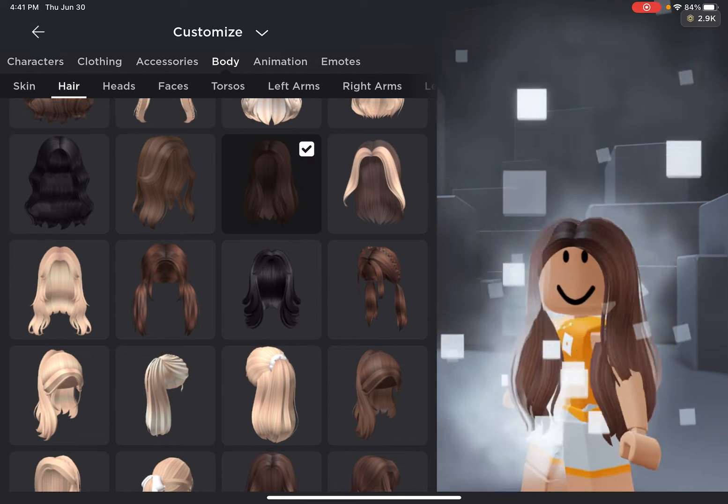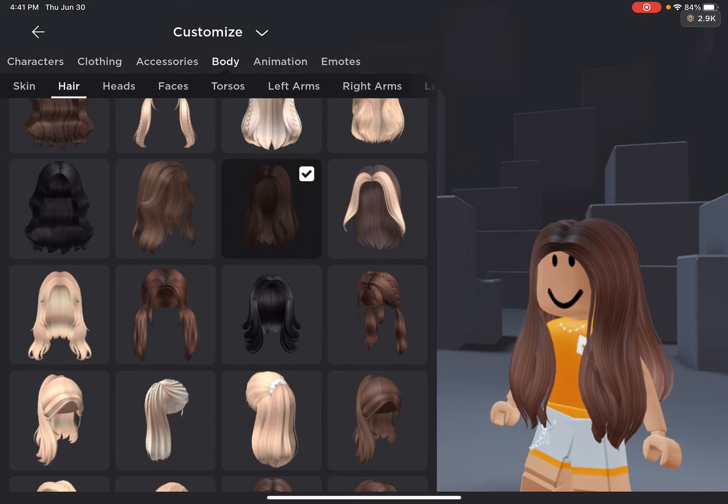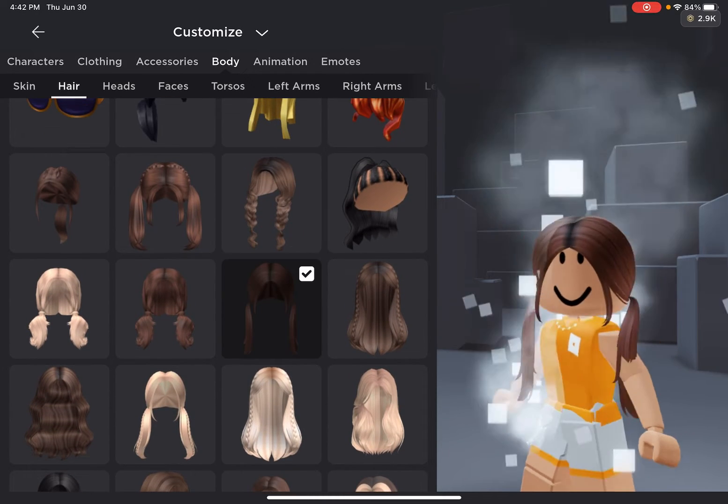First of all, choose any hair you want. I'm going to choose — it's going to take me a little long to choose — but I'm going to actually pick this one right here.